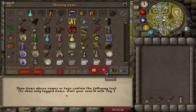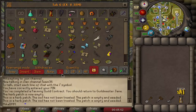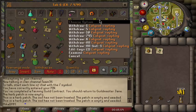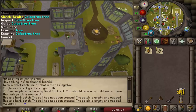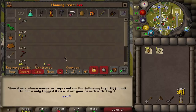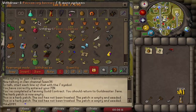Always have coins on you when you do your farm runs because that's always helpful. For most trees I need coconuts as payment, then I need eight poison ivies for the calquat, and eight potato cactus for the celastrus tree. I also need an axe. Let's focus on completing what's in the guild to start the day.